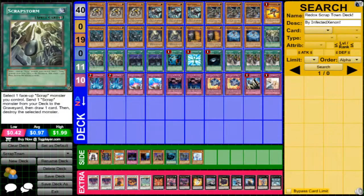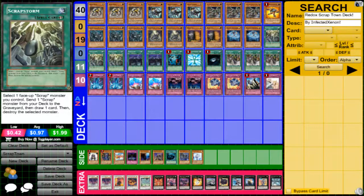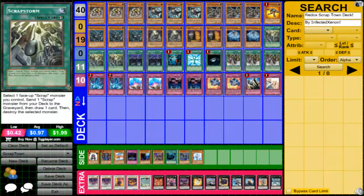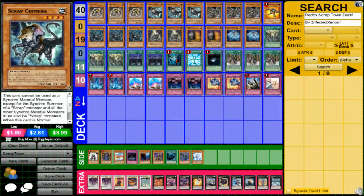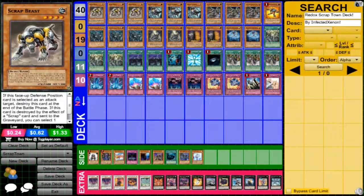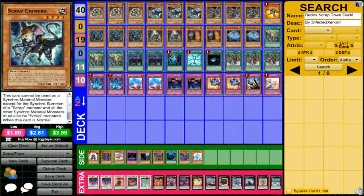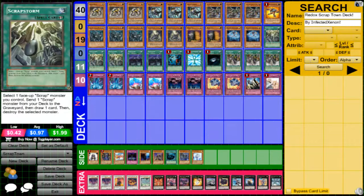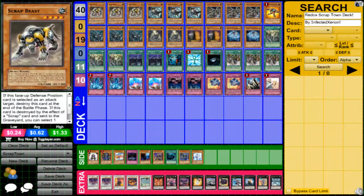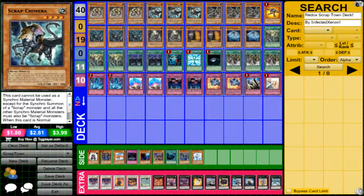For spells, you play three Scrapstorms — it's a quick-play, so if you attack and they activate a Prison, you can quick-play this from your hand. It targets one face-up Scrap monster you control, sends one Scrap monster from your deck to the graveyard, then you draw a card. What you do is activate Scrapstorm targeting Scrap Beast, send Chimera to the graveyard, draw a card, and Scrapstorm destroys the Beast. Since Beast is destroyed by a Scrap card, you add one Scrap from your graveyard to your hand — so you add Chimera back, setting up the Scrap Dragon play next turn. You can also set Scrap Beast, and in the end phase activate this whenever you need to, so next turn you have your Scrap combo ready.